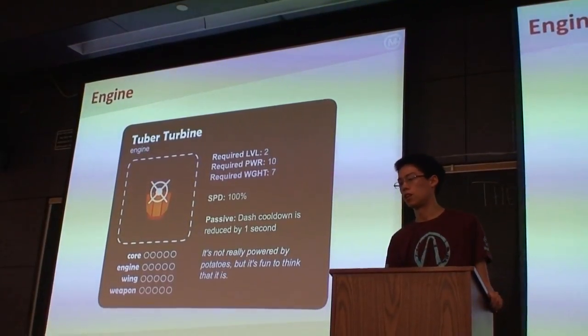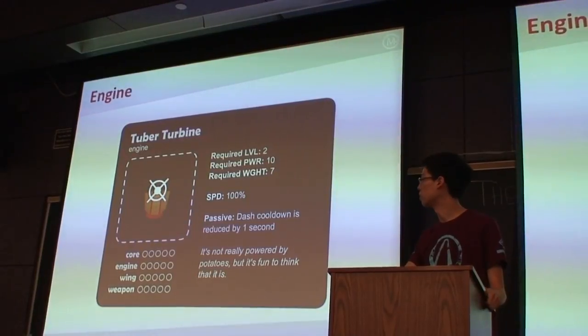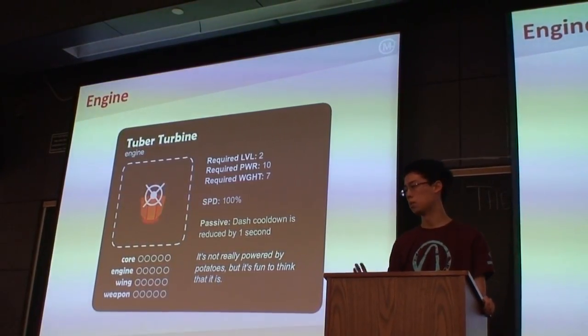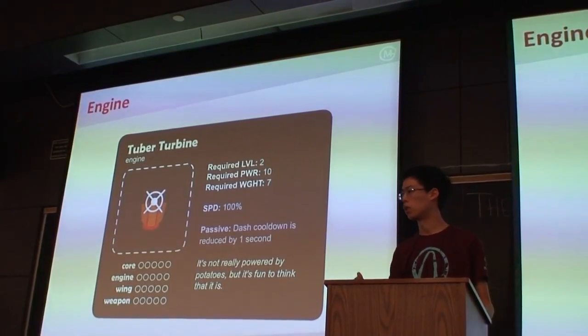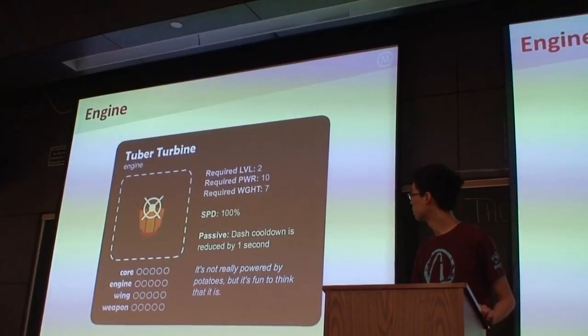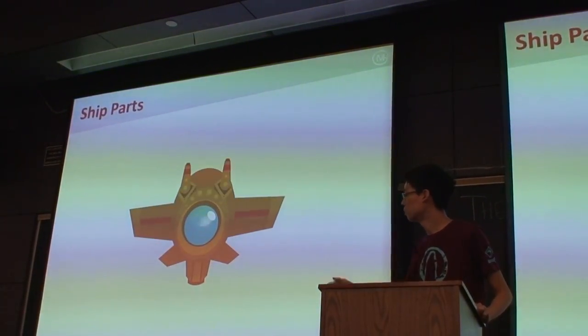The engine is the final part of the ship — it controls how fast your ship moves. Every engine comes with a dash ability, an ability to burst forward or run away from a fight, because we want players to be able to engage and disengage at will. And put everything together, and there's your ship.